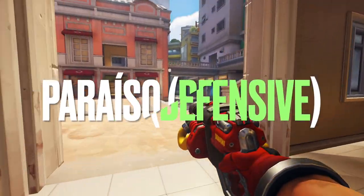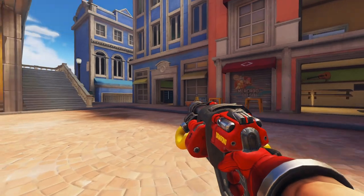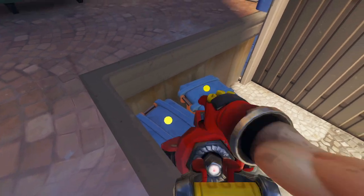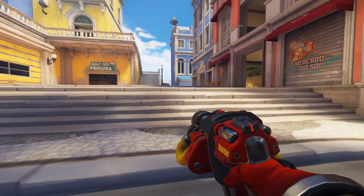On Paraiso, there's this absolutely busted spot you can use to defend the first point. Head round to the back of the first point and in this corner you'll find two orange bins. Place your turret on here and it'll peep just over the top, making it a hard target to hit.